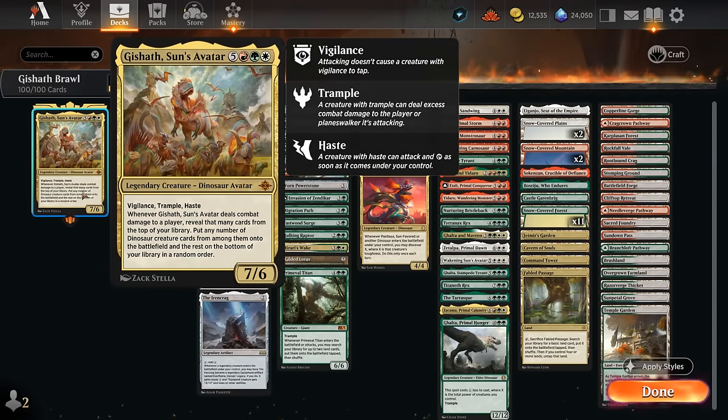Gishath is an 8-mana 7/6 legendary dinosaur avatar with Vigilance, Trample, and Haste. When it deals combat damage to a player, we get to reveal that many cards from the top of our library, putting any number of dinosaur creature cards from among them onto the battlefield — and it doesn't matter how expensive those dinosaurs are, we get to put them straight into play.